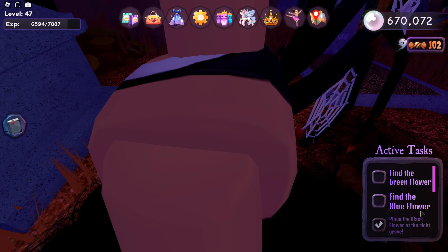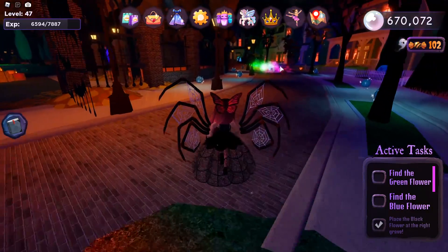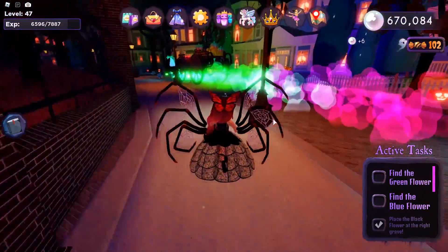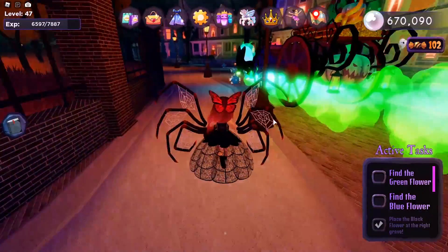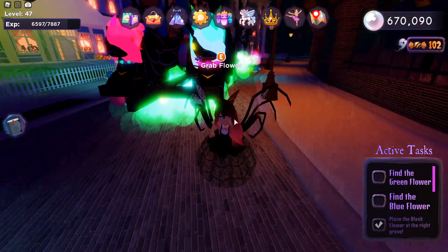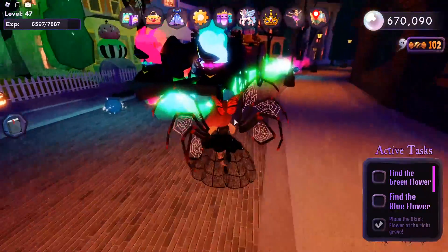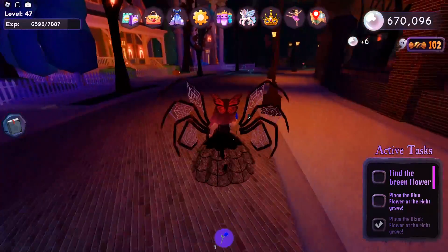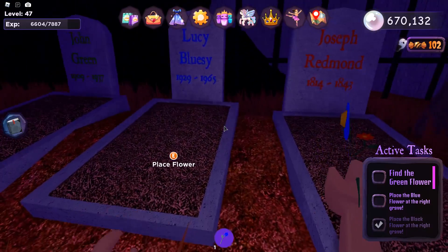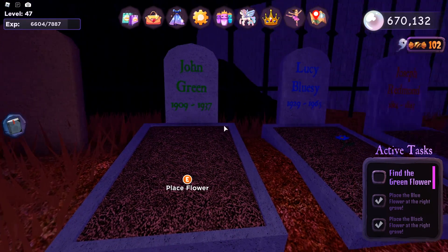Now we are left with the blue flower and green flower. For the blue flower, you want to catch up to the Dark Horse Chariot and go up to one of the horses. The horse with the blue mane is holding the flower in its mouth — it's so cool how they placed this flower. Grab the blue flower, then go place it in the graveyard at the blue tombstone — Lucy Bluesy. The last one we need to do is John Green.